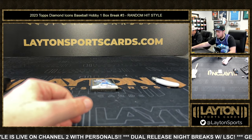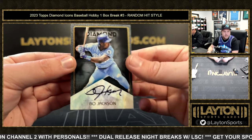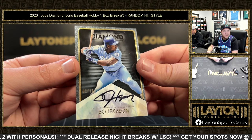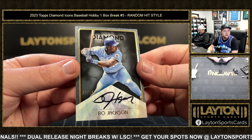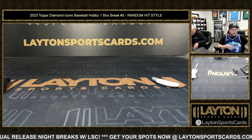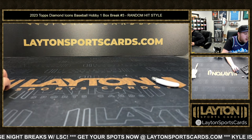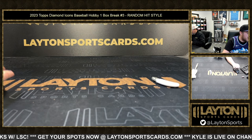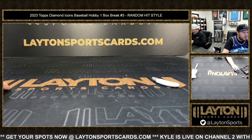This is number 11 — yes, so we will combo one spot. Two of ten is going to be the Bo Jackson on the auto — Bo Jackson, two of ten, black ink Diamond Icon signature. Hell yeah! So cool. I'm going to go ahead and combo the Harper and the Devers, just because the Devers is the highest numbered card — that probably makes sense to combo those two.